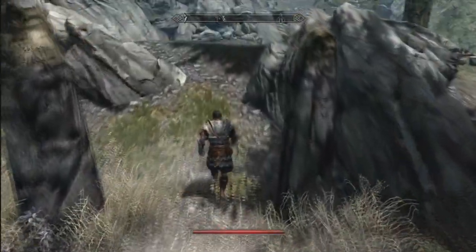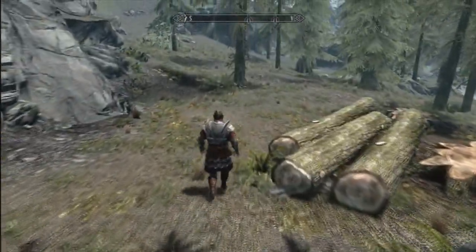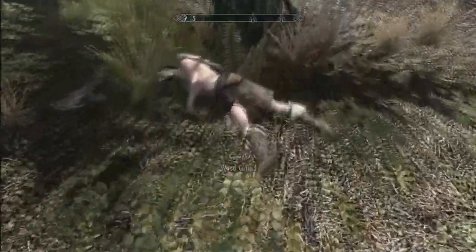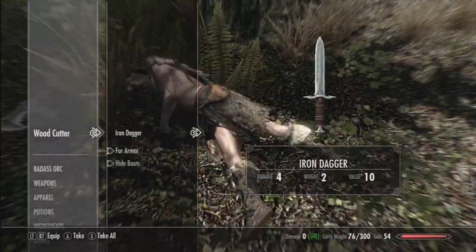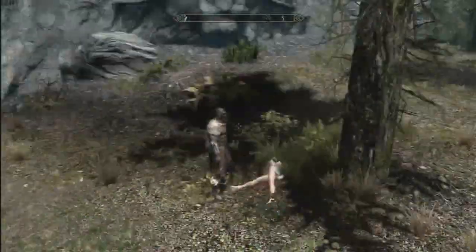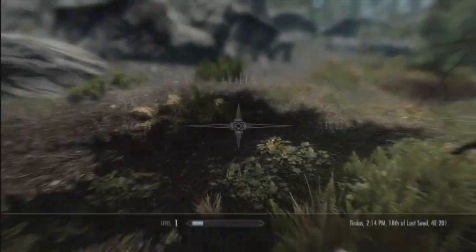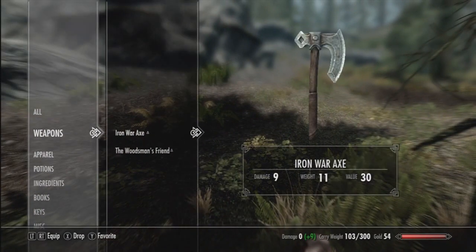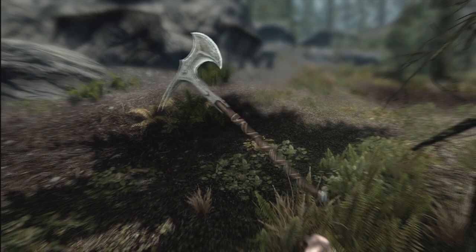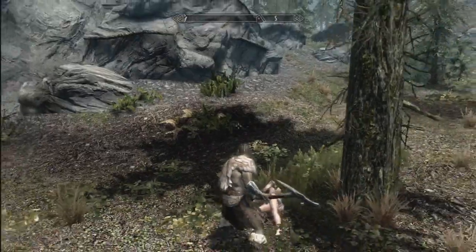After you beat him up, you want to walk through the bushes over to this tree. And you can already see from a distance that there is a dead woodcutter lying on the floor. If you loot him, you'll notice there's nothing special about him — he's got an iron dagger, some fur armor, nothing special. But if you look at the axe lying right next to him, you'll notice that it's called the Woodsman's Friend. It's not too special — it's just an iron two-handed axe — but it is a unique weapon, and it could be nice to start out the game with. It's pretty cool that it's named, and it's lying right next to that woodcutter.